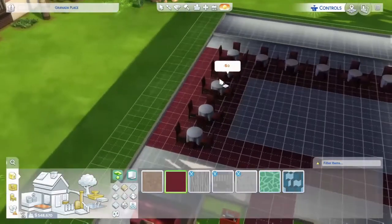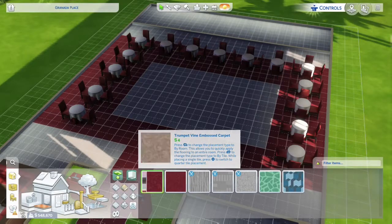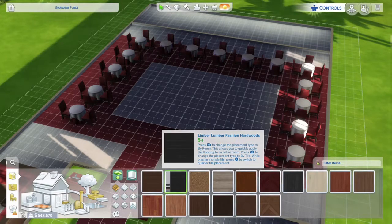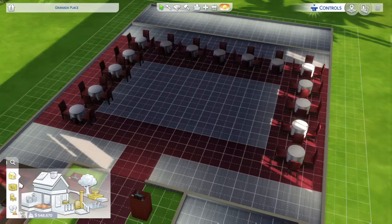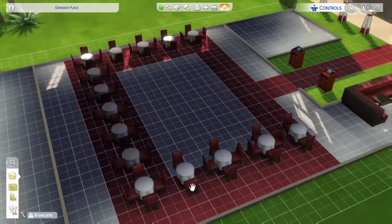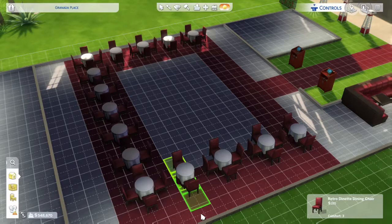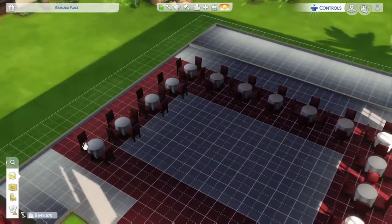There's also that big booth in the corner that fits around 10 Sims. For the middle space, I first thought of a dance floor, but on this console edition of Sims there's no dance floor option like in older versions. So I decided to put a rug in the middle with a piano and some microphones - picture a man playing piano with singers, and everyone at every table can see and appreciate the music.